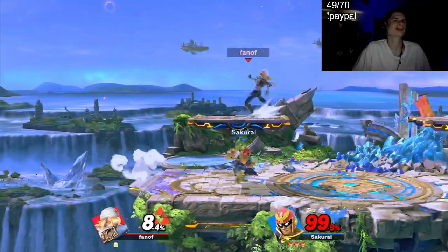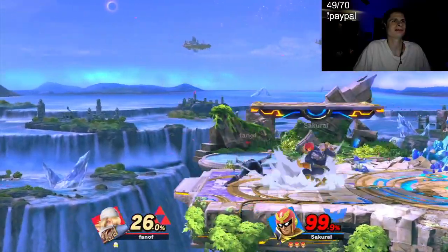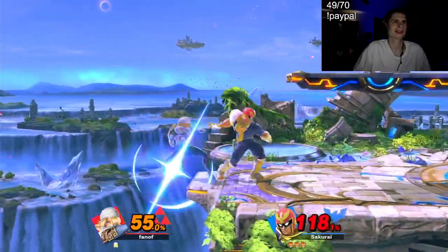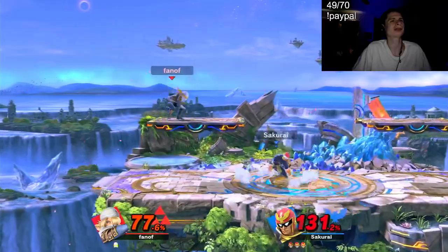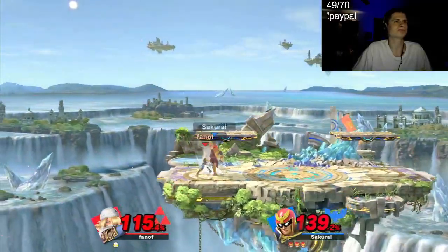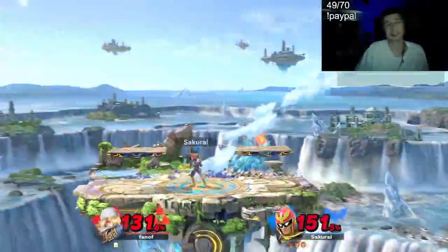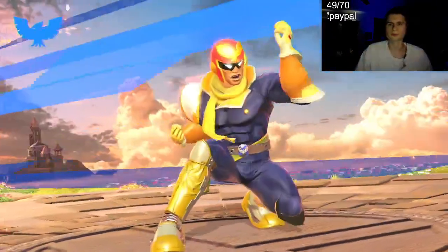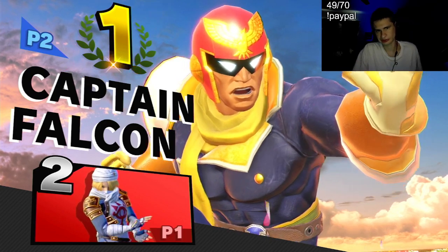Oh, look at that edge guard — beautiful edge guard. I just want to run up and up smash; that's how Sheiks usually get me. Next game I've got this guy. If I could get the combo going... I did the down B right there but it didn't even hit. This Falcon's a sweat. See how it doesn't kill with the forward smash — it's really sad. But I think his forward air can kill pretty early. Let's get the run back — that first match was very sad on my part.